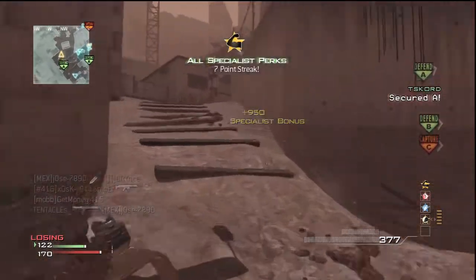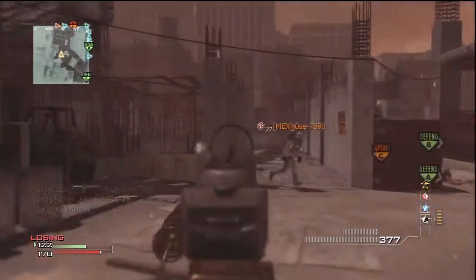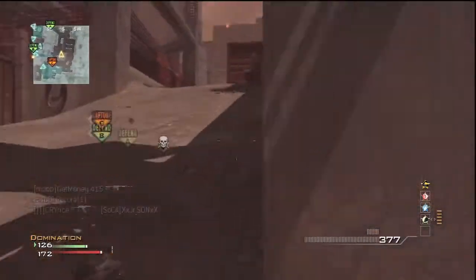I thought there wasn't enough time, so I decided to capture this flag here so I would get my specialist bonus and we would have more time. Then I just rushed in — I knew if I wanted to get a MOAB here, I had to just rush hard and try to get a bunch of kills quickly.